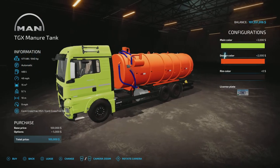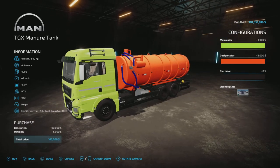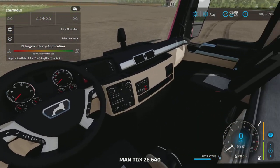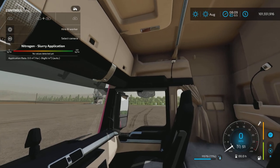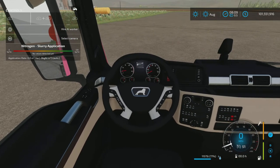We have the usual suspects for color options — the cab, the tank, rims — just three choices. Three grand, two-three, and two thousand dollars for the color change, so beware of that. Let's hop in and look at the interior, since I've had some comments about why I don't look at the interior. Let's start it up.